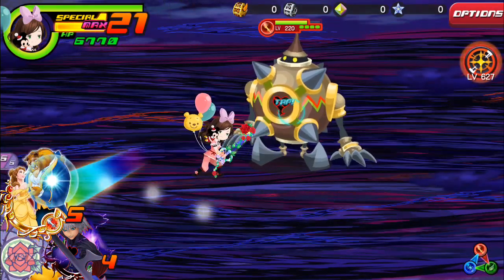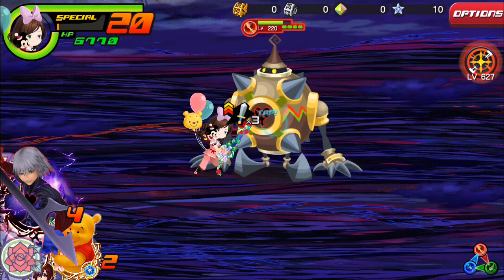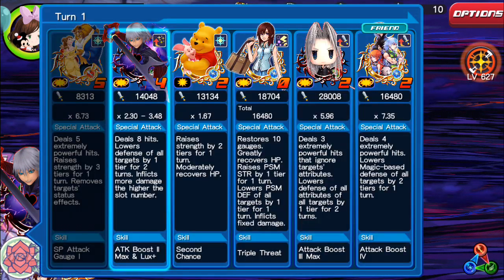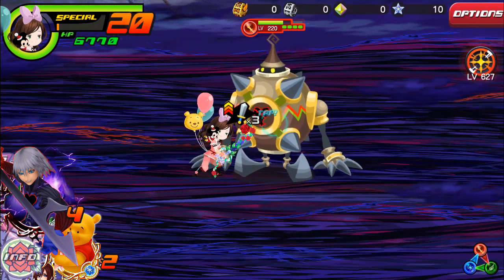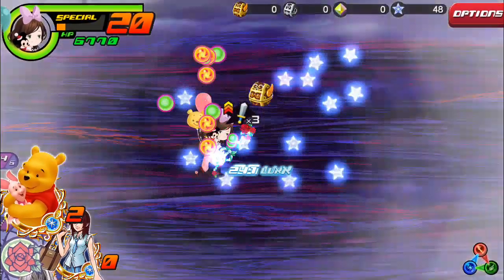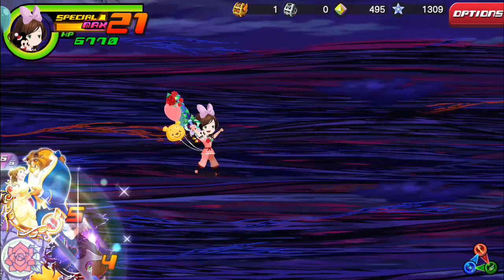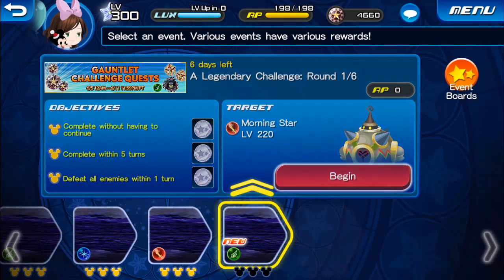That still isn't too bad. Honestly, as long as you have a strong single target medal such as Zig Bar B — actually, Zig Bar B would be perfect here with the Divine Rose — you should be able to take this out just fine. I should just use my Nova here. Just boost yourself and use Zig Bar B and you should be able to very easily take out that enemy. I am a little bit concerned that we still have five more rounds though.